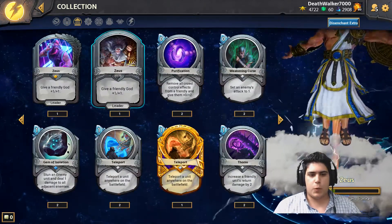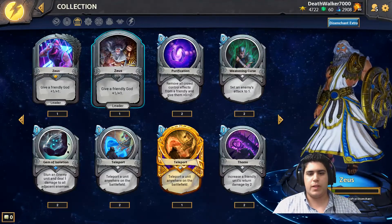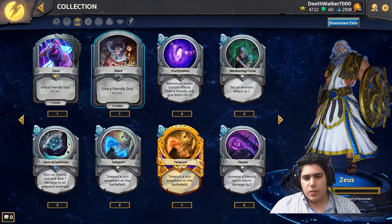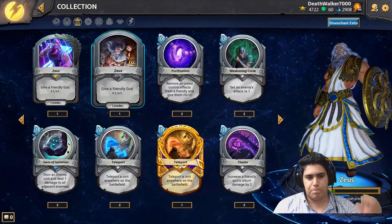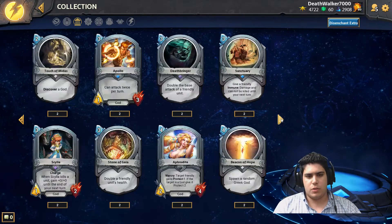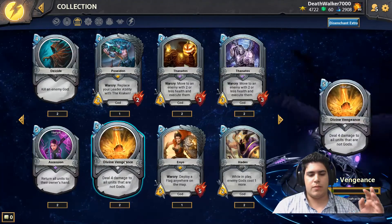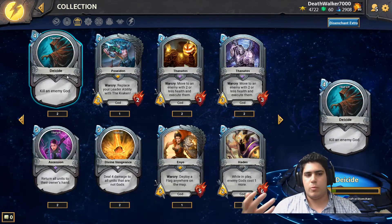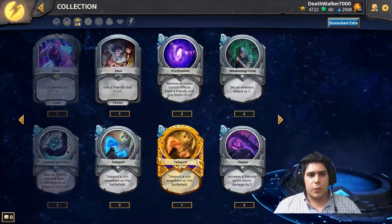Moving to Greek. The Greek leader is Zeus, and his ability is to give a friendly god plus one, plus one. This revolves around boosting your gods and synergizing with minions that trigger whenever you play a god — like a Marksman that gains attack or a Brute that gains plus one, plus one. There are a lot of gods in this Pantheon to trigger those effects. You can even make a god-only deck. Cards like Divine Vengeance deal four damage to all units that are not gods, and many cards reward killing an enemy god.